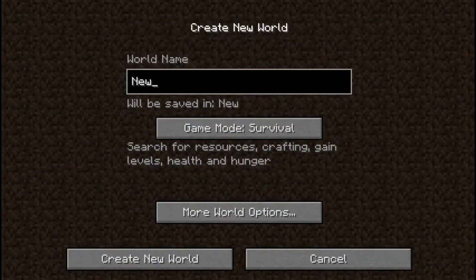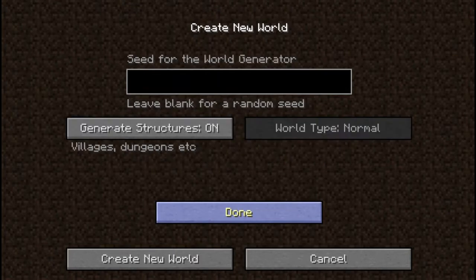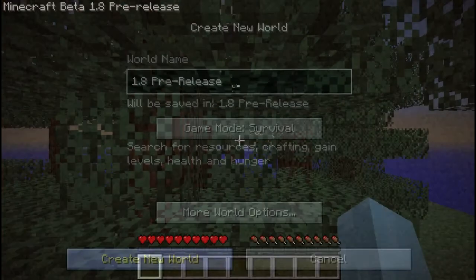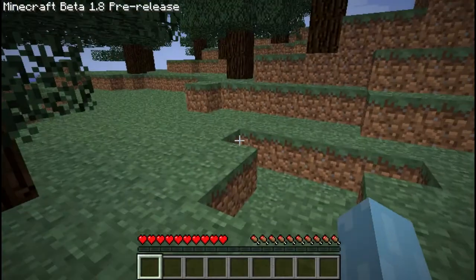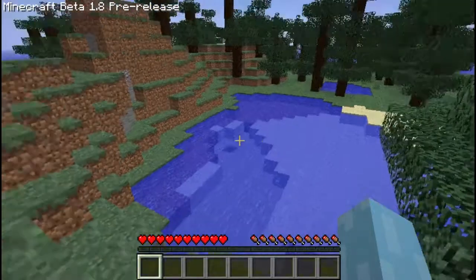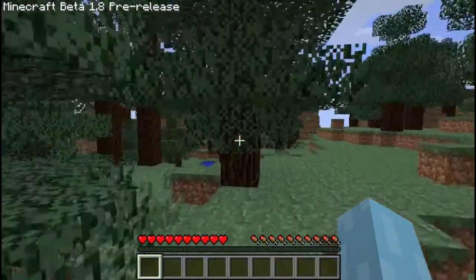In the last episode I was just basically trying to find stuff to show you. Now I'm trying to just see what it's like to actually play the game. Decided I'd generate yet another new world. We're going to use '1.8 pre-release' as the seed and see what this looks like. At least we didn't get stuck up a tree this time.